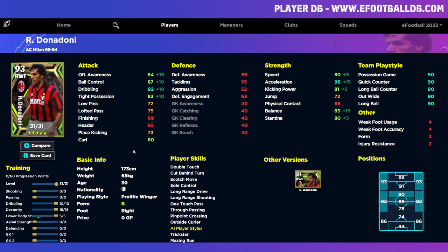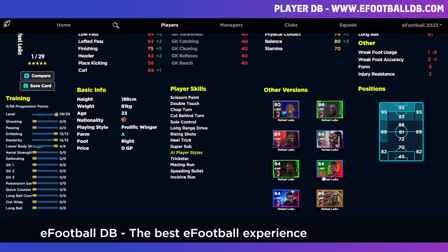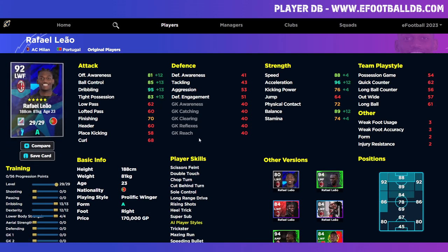If you're thinking about whether to spin for Donadoni, I personally think he's a hard sell compared to Maldini and Pirlo. Let's take a look at Rafael Leao — his standard card. Obviously the big-time Leao doesn't come into this because he's too powerful, but the standard Leao goes to 92 overall. He's on A form, having a fantastic season, and Konami usually trains him up very well. At around 170,000 GP on good form, he's extremely good.